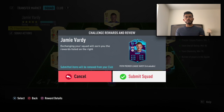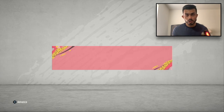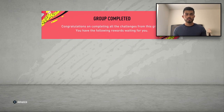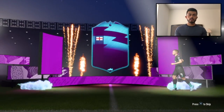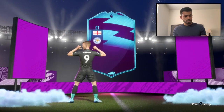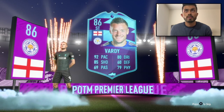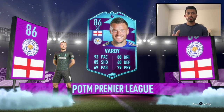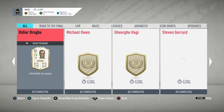Alright guys, we are done with this SBC! Jamie Vardy is done. We get this amazing super sub — we can use him any day we want. The name is Jamie Vardy. Look at this card — it's dope! Great pace, great shooting, probably not great dribbling, but who cares? It's Jamie Vardy. He has pretty good defending too — a 64 striker is pretty dope.